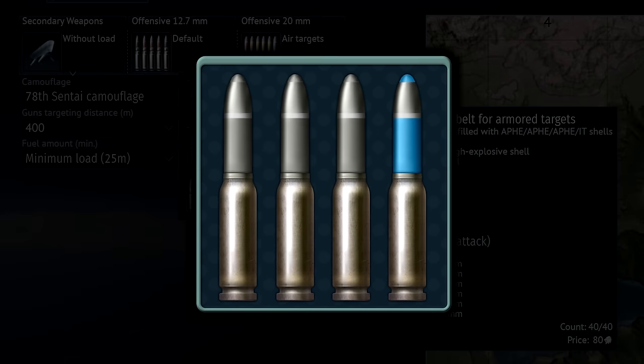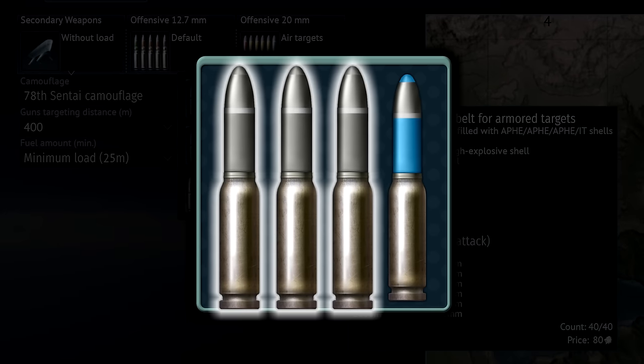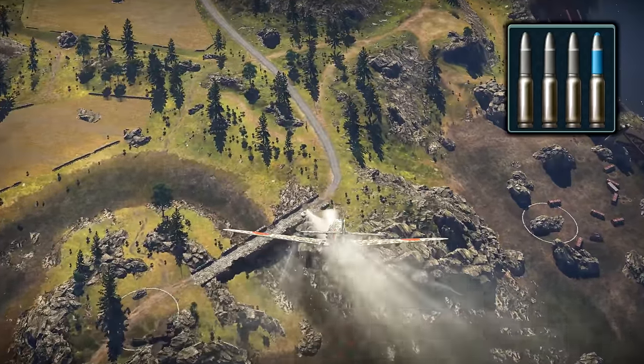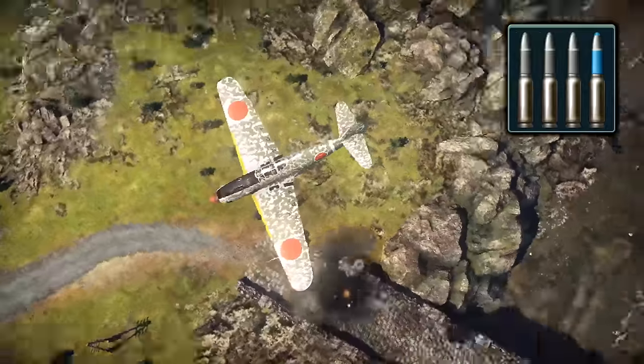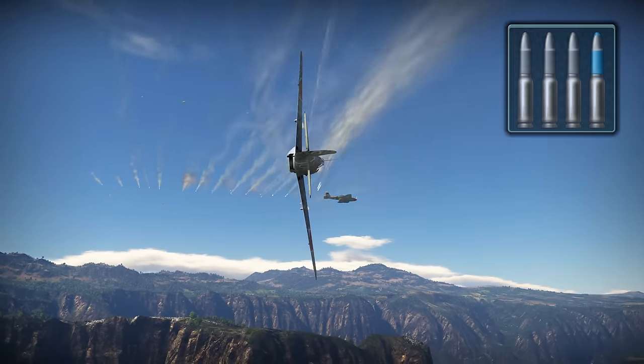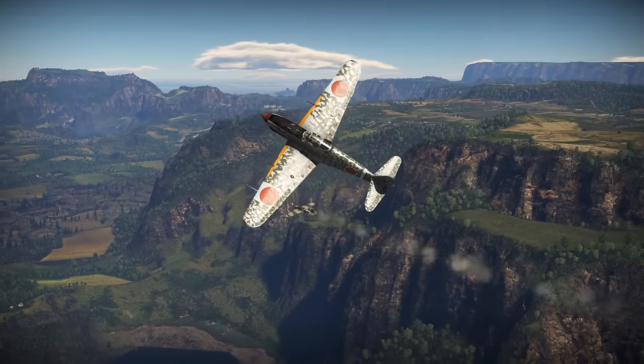The armored targets ammunition contains three gray AP shells and one incendiary tracer. The armored targets belt is almost always your highest penetrating belt, which makes it an ideal choice for hunting ground targets or well-armored aircraft like the IL-2M.